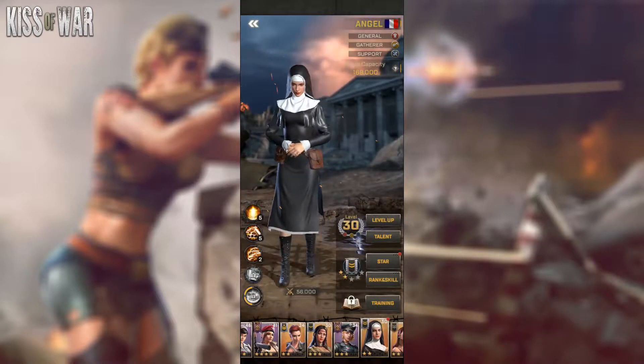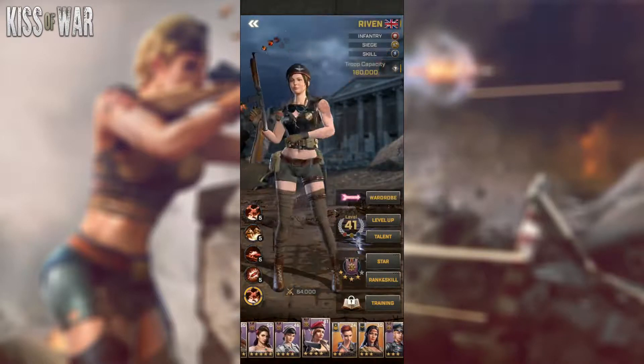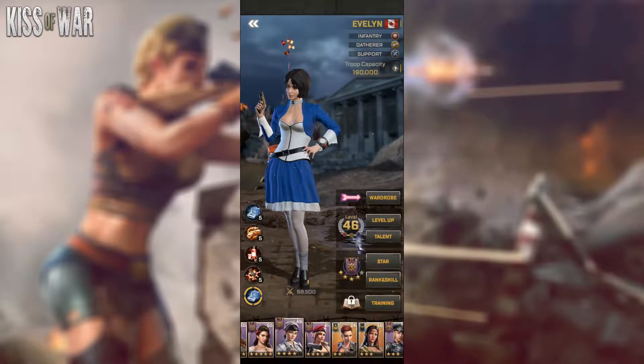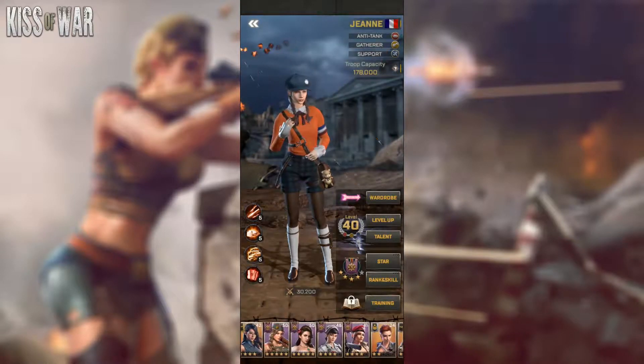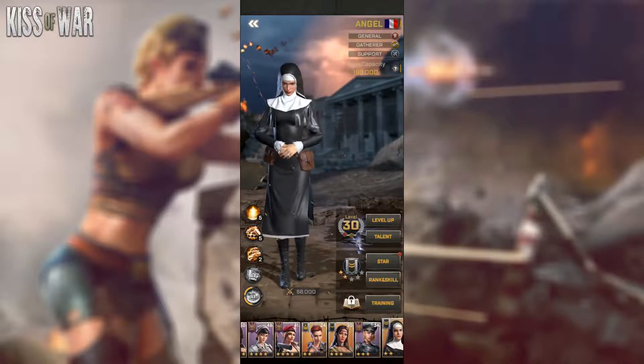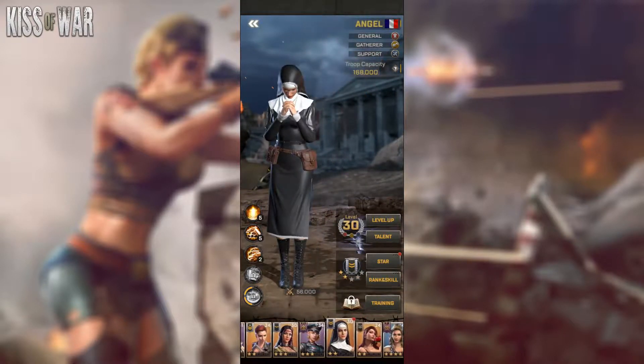Focusing on Legendaries and Epics first is not a strong recommendation. I would focus first on Marjorie and Jean, then Evelyn, and then lastly Angel — as you can see, I still haven't gotten her up to level 40 myself.